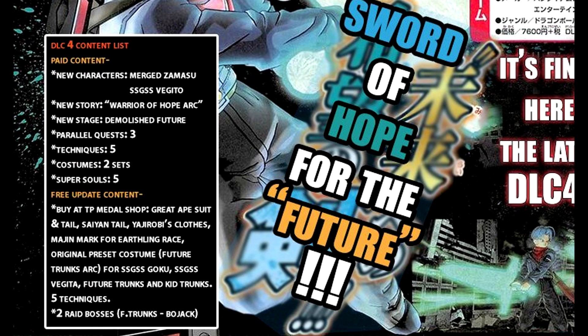So we have paid content info and free update content. If you don't have the season pass or you're not going to get DLC 4 for whatever reason, you'll still be getting a free update, which is good. As for the paid content, we already know we're getting two characters: Merged Zamasu and Vegeta Blue, plus a new story, new stage, three parallel quests, five techniques, two sets, and five super souls.